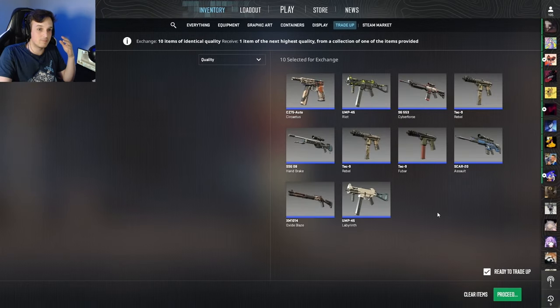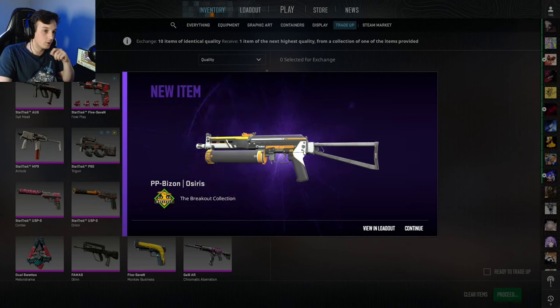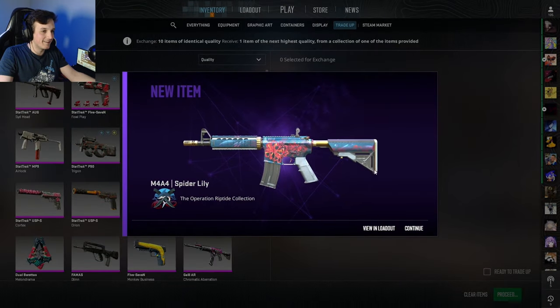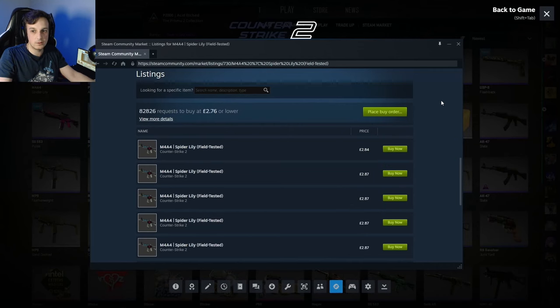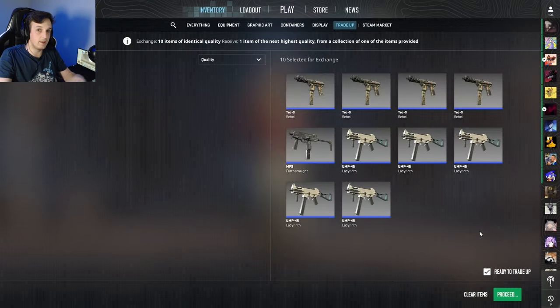Here goes trade number one of completely random skins. We get a play gun - nope. A Why Not Osiris - well actually Breakout collection, another good one to have. I'd like that M4A1-S Cyrex, that would be pretty cool, an old school skin. Random trade-up number two - okay, Acid Etched P2000, not too bad. Another trade-up of random skins - there are some cool skins from the Riptide collection. Hey, sick! An M4A4 Spider Lily! Let's check - it's Field Tested unfortunately, but looking at the price on the Steam market that's about 280 pounds. We can sell that, get some money back - better than selling 10 blues and getting Steam fees eating up most of that.